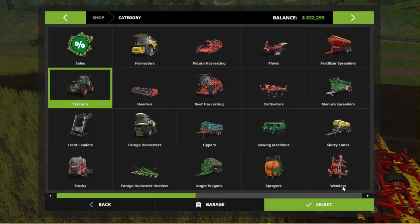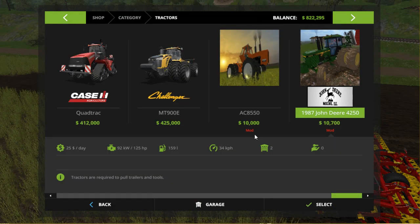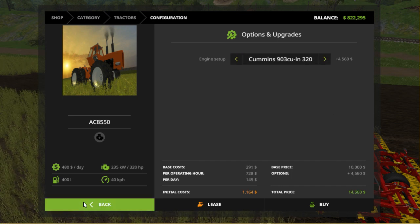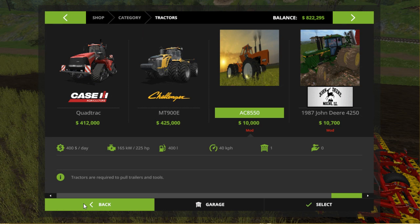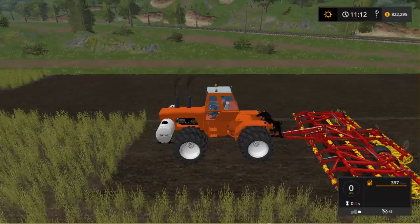So looking at it in the store — it starts at about 10 grand, which is probably cheap for it, but you can customize it. There are different Cummins engines you can put on it. The smallest one is 225 horsepower, then you can get 265 horsepower, then all the way up to 320 horsepower — that's pretty good. You can pull some pretty big implements with it.